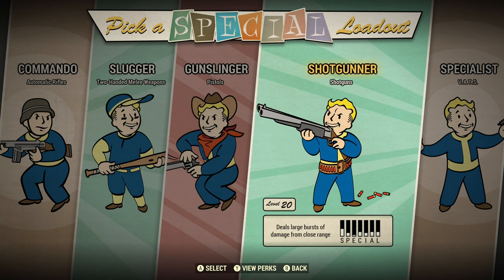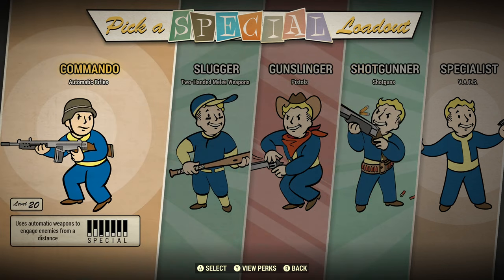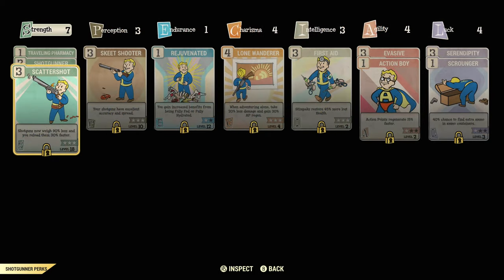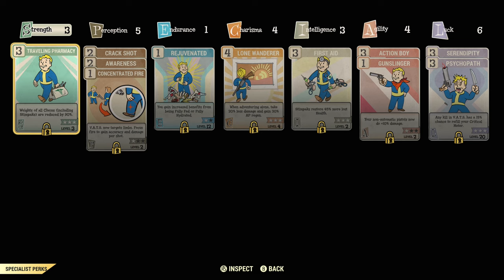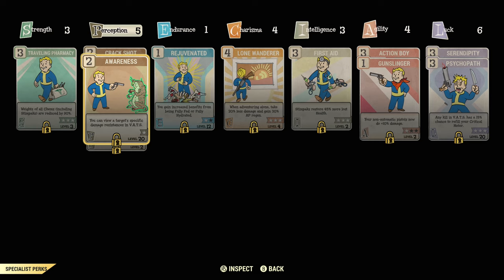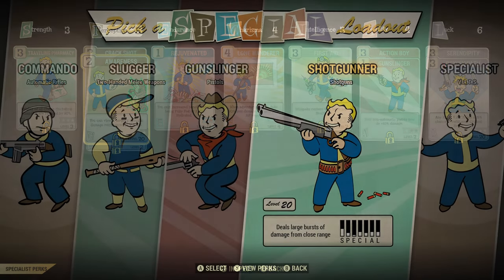I think level 20 is especially an improvement over starting at level two. With all these loadouts there are tweaks I'd make, but the real point is the perks — how many perk points you get. Here's the Shotgunner loadout: if you add up all the special perk points, they add up to 26. They're all filled in, and since Lone Wanderer is actually a three-point card even though it says four, that's 25 perk points worth of perks just in the loadout. If you'd leveled from level two, that's only 19 perk points. VATS Specialist is slightly different at 24 due to Awareness taking two slots but being a one-point card.